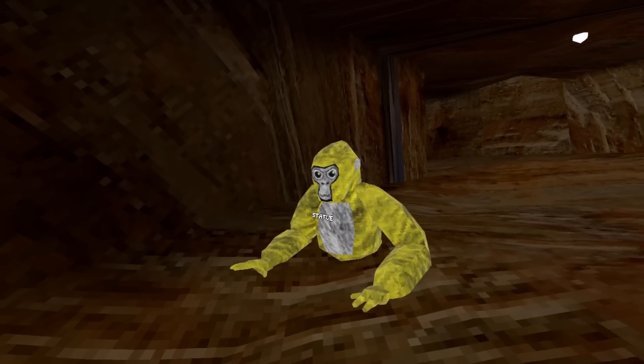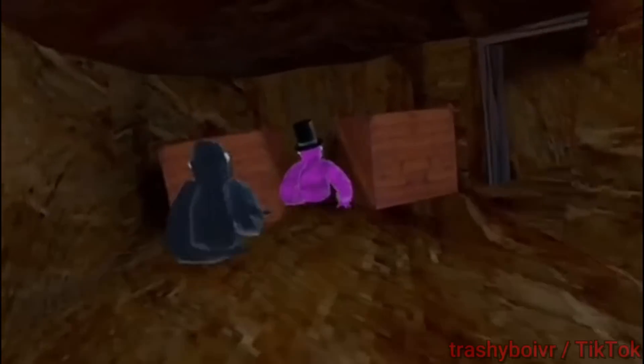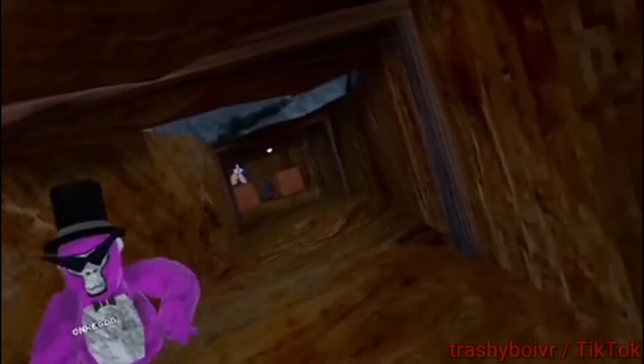This is Statue, a quiet old Gorilla Tag ghost and also the most recent hype. Usually it's a yellow colored monkey and can be spotted in the mines. This ghost is different from the others — it's very unique and interesting.